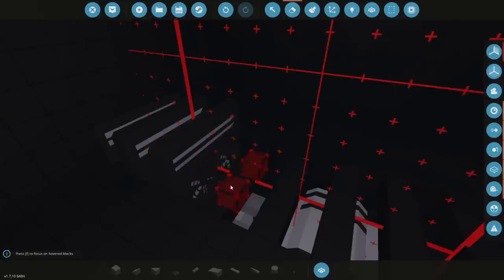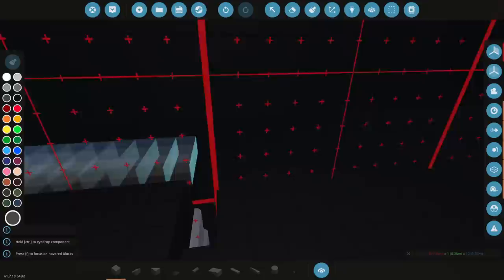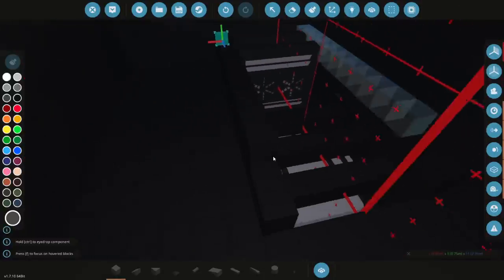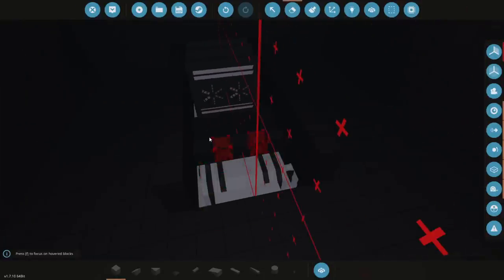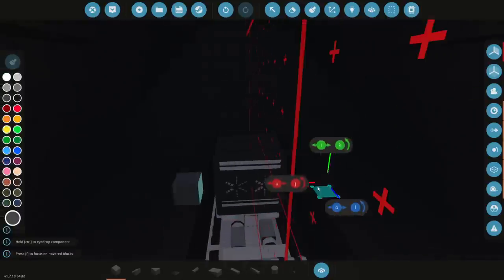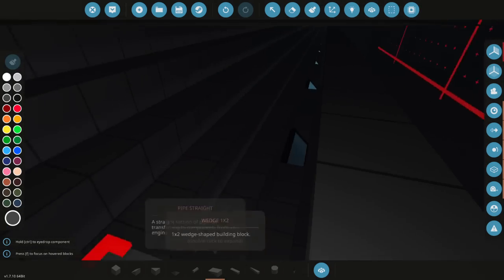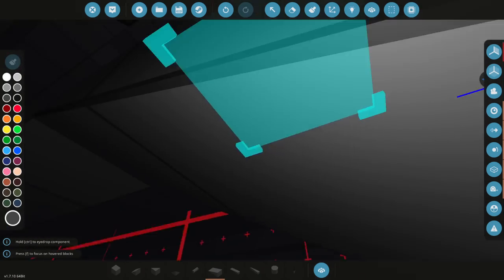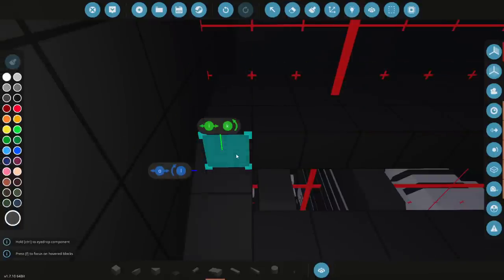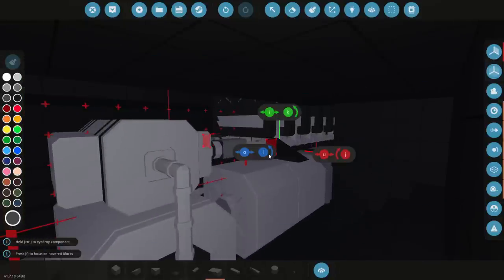Instead of actually leaving that there, we're going to go ahead and delete this and move it backwards through the wall into that bit back there. I'm also going to raise it upwards and bring it backwards even further and leave it there. That is actually a pretty good place for it. I'm actually really happy with that.